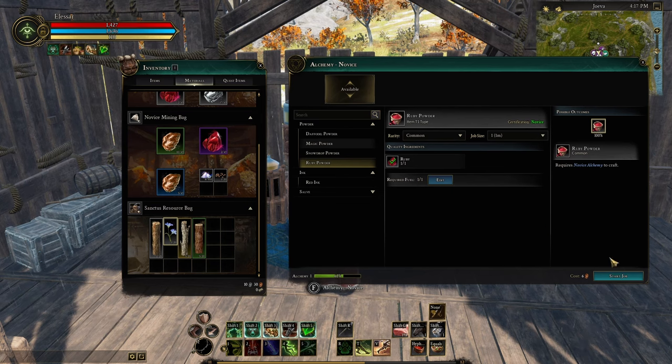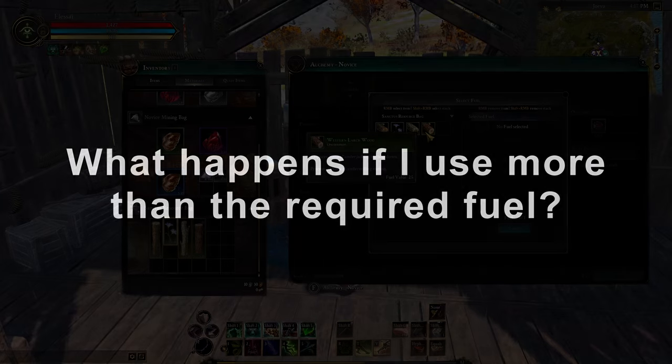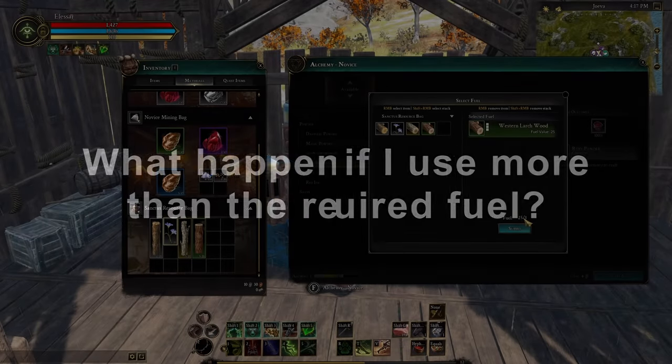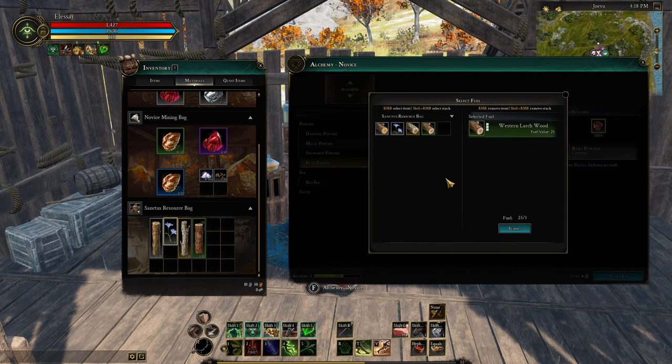Now I can make ruby powder. I'm not going to because I don't want to, but that is how you right-click to take it out. So let's say I have 25 fuel, even though I only need one — it's going to consume that one piece of log and there's not going to be any difference between using the big 25-fuel log and using the one.